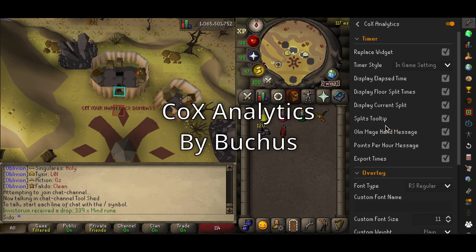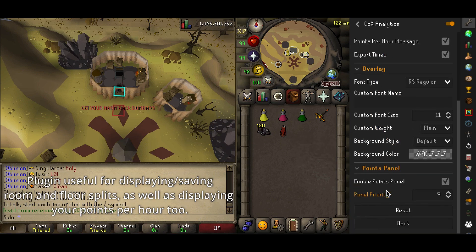Cox Analytics by Boochoose adds some nice and fancy phase timers for Olm, at least for the Mage Hand duration, and gives you specific info regarding your points per hour at Chambers.